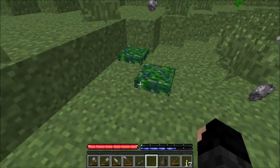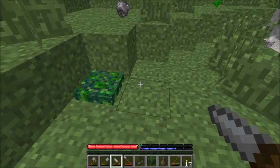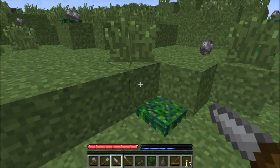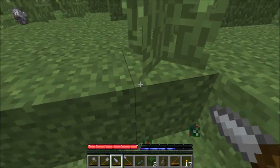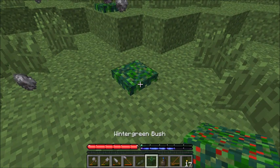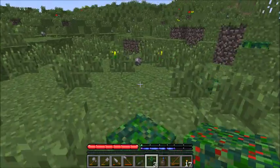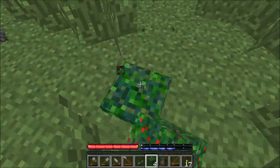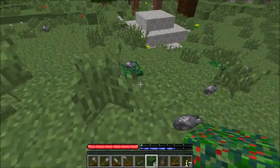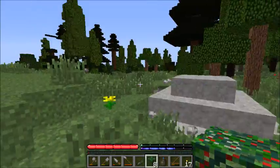I actually want to see if I can take one of these. A wintergreen bush — okay, now I need to see if I can actually plant these. I'm going to definitely take these, because bushes are one of the most useful things available, aside from fruit trees. Fruit trees are very, very useful — they produce a lot of fruit.